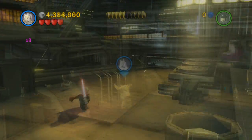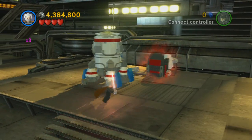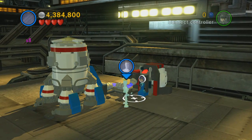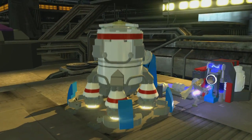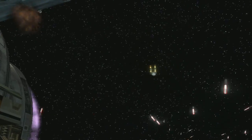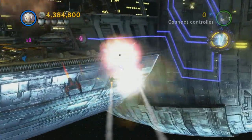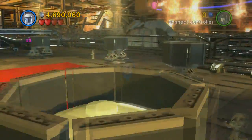This one's on the opposite side of the first landing pad. You're just gonna use a force character and rebuild this panel here, then switch out to a Magna Guard and activate it. That's going to launch this ship up into space, then go over to your ship and blow that up — it's just right outside the ship — and it's going to spawn you a mini kit.